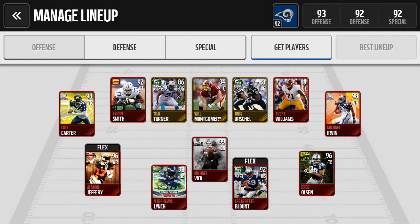Running the offensive line is Tyron Smith, Trey Turner, Will Montgomery, John Urschel, and Trent Williams. Any upgrade to at least three or four of them and make them all elites would be great, but there's only one in the 90s and that's Tyron Smith. So pretty much the whole line except Tyron Smith really needs an upgrade, and then Tyron Smith will need one eventually too.